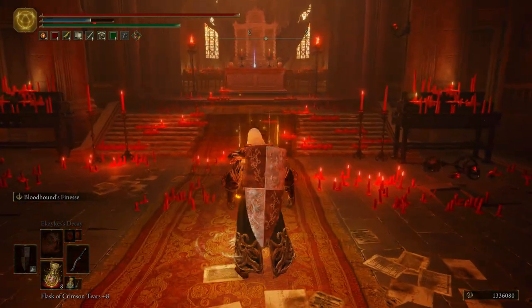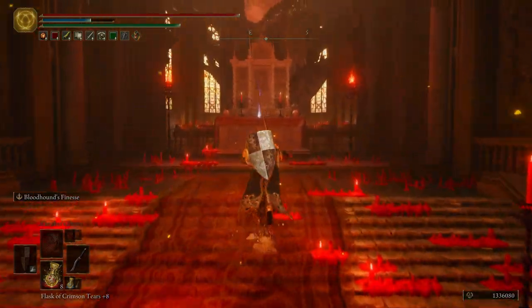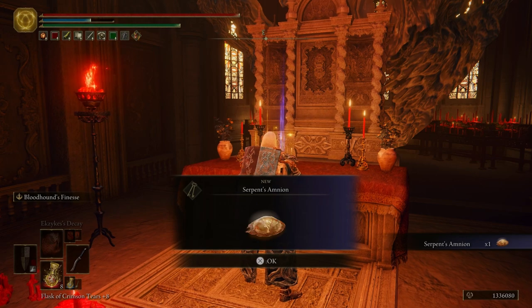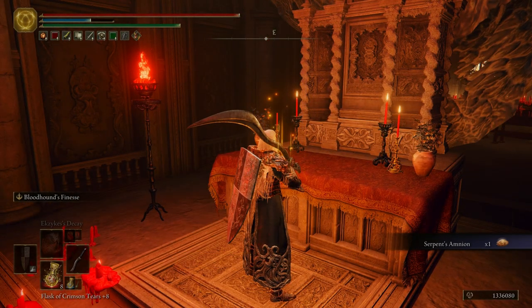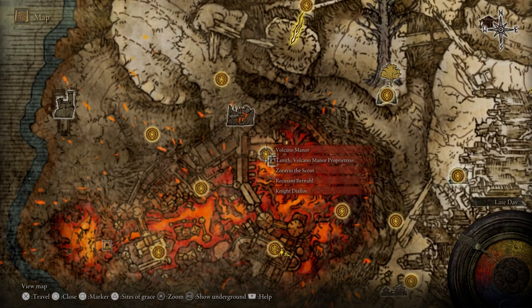Let's go ahead and light this Grace, and then we're going to come up here, grab this item that I can't pronounce — sorry, bad with names — and then we're going to fast travel over here to the Volcano Manor.